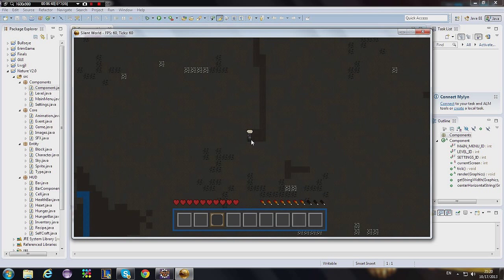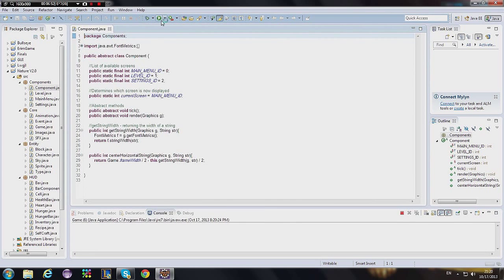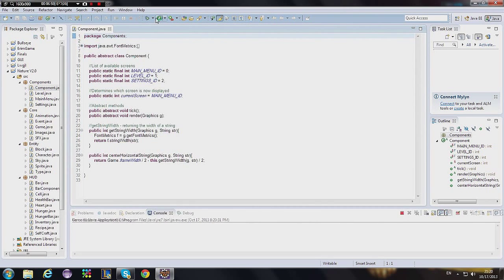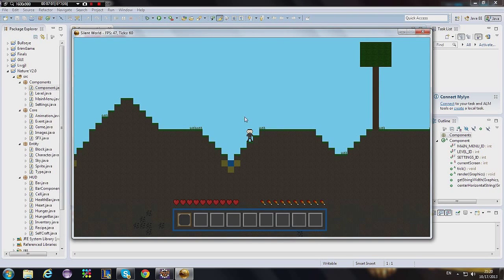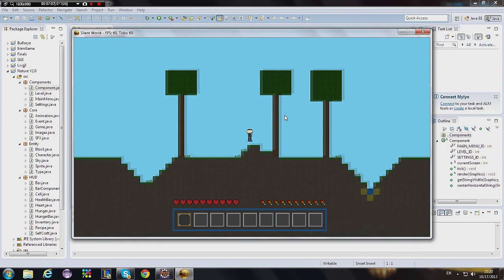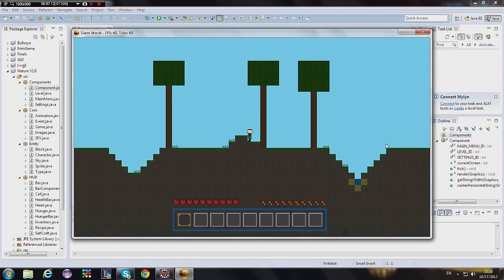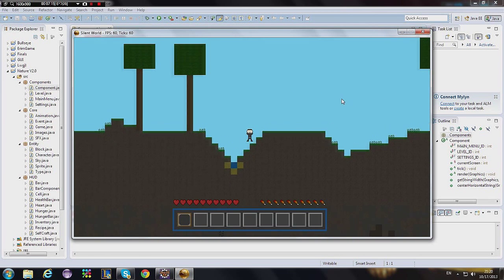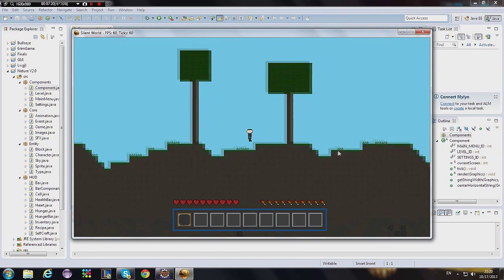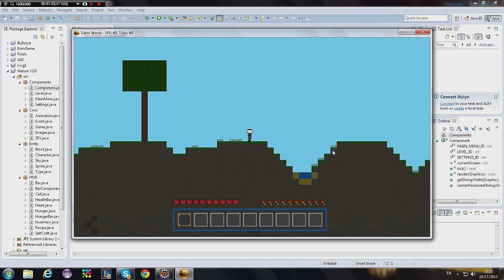We also have caves, and the world is totally randomly generated — it's different every time you start a game. The generation system isn't very smart yet though; you tend to get the same pattern of flat areas, then some hills and mountains, then flat again. I can make it smarter to feel more like a real landscape.